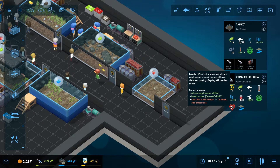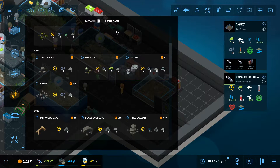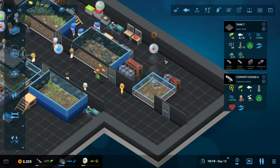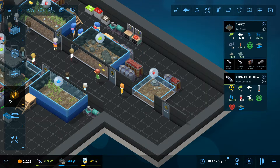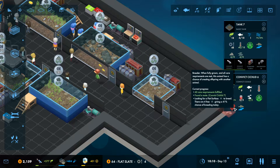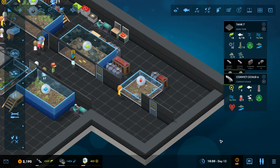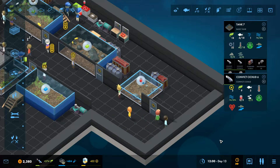Now they need to find a flat surface to breed. Going to the freshwater tab, we can add a rock that provides a flat surface. Once placed, you can see it's updated — they're now looking for a flat surface to breed. There are two currently available. The more you want to breed in the same tank, the more flat surfaces you'll need. I'll add another one to get the chance up to 55%.